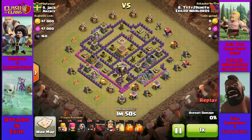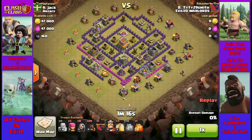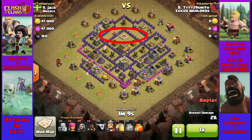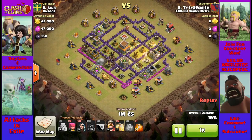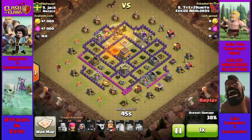Wouldn't you know it, it's another Hog attack. Again, he lures and kills the dragon. And again, the only possibilities for giant bombs on this base are up here, so he starts from the opposite side. Once again, he finds the giant bombs, but their poor placement allows the Hogs to survive.